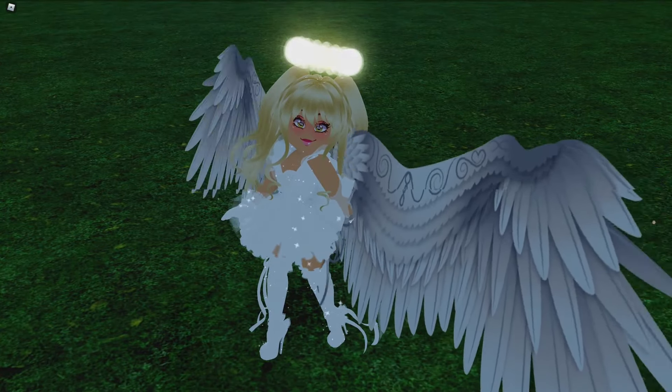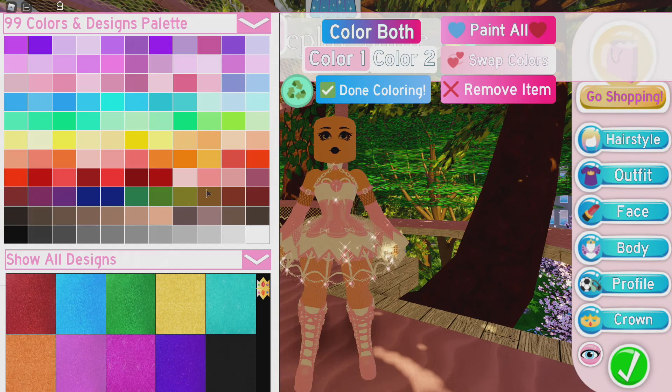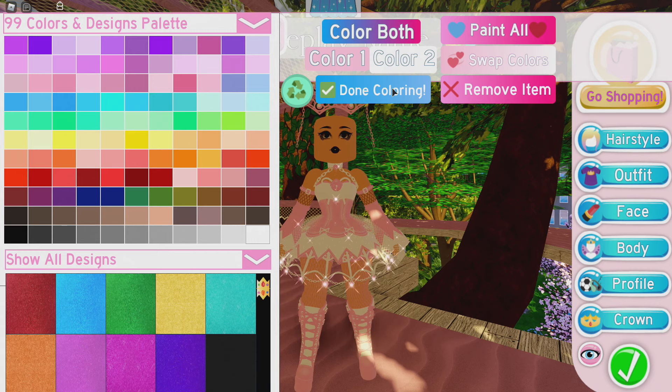The next set we're going to talk about is the Shadow Empress set. The thing about the Shadow Empress set is that it's overvalued, because it only is sold in October and we're not sure if it's going to be coming back. People go crazy for it, and the part that everyone loves and wants the most is the Shadow Empress chain boots. Before trading came out, I only saw one Shadow Empress set ever.